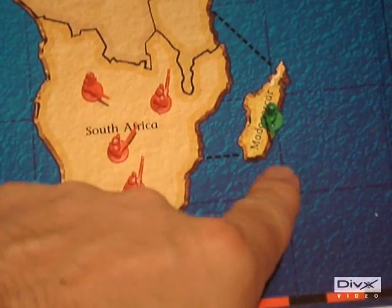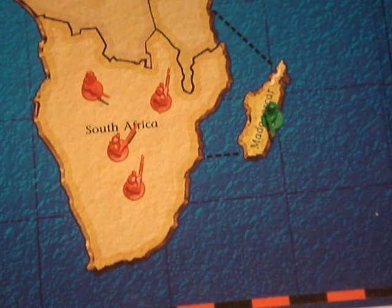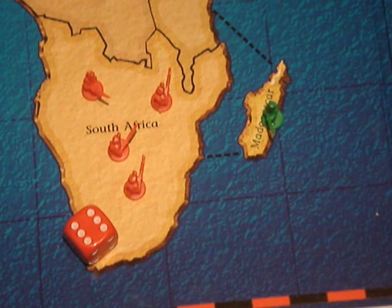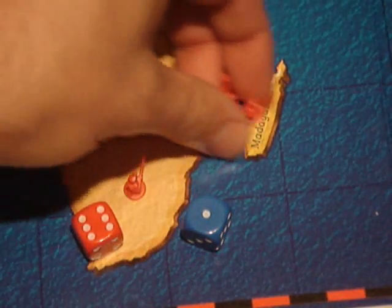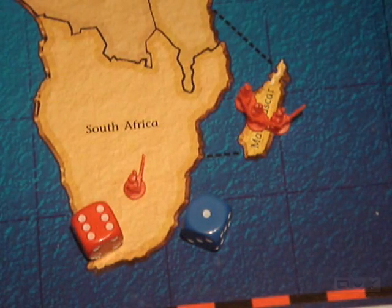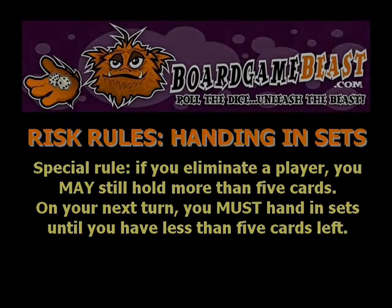The final special rule is when a player is eliminated from the game. Any risk cards the dead player is holding must be handed to the attacker who wiped them out. The attacker still has to wait until their next turn before handing in any sets, but this is one time when it's legal to hold more than 5 cards. An attacker who eliminates another player still receives an extra risk card at the end of their turn as usual. On their next turn, they may hand in as many sets as required to bring them below 5 cards in their hand.